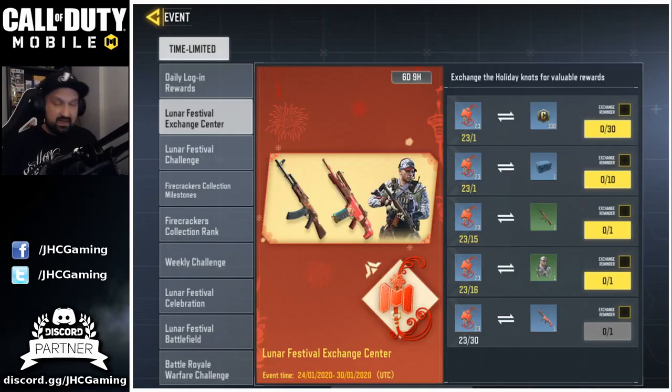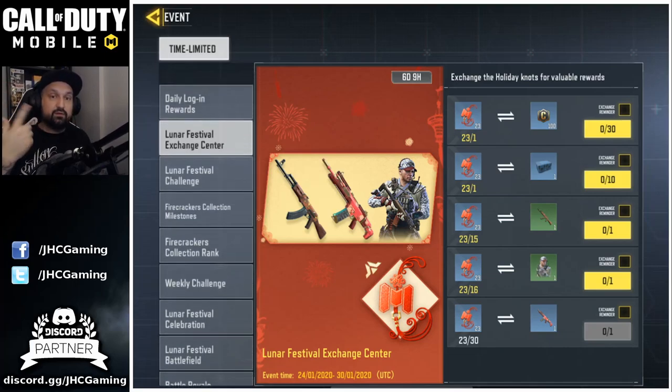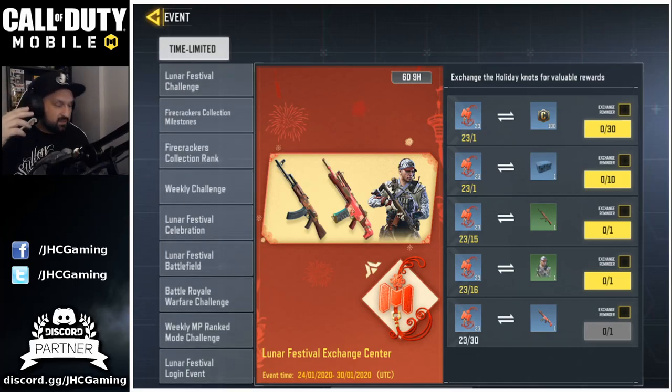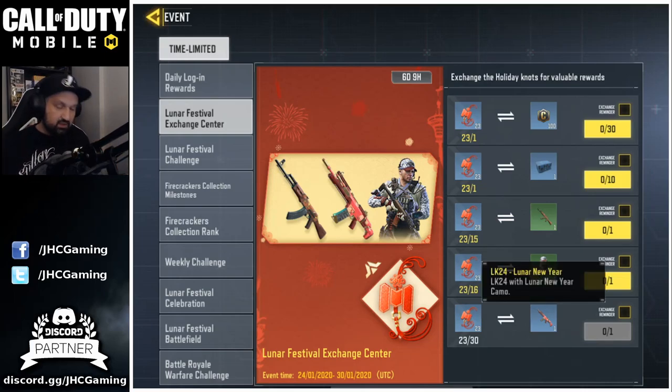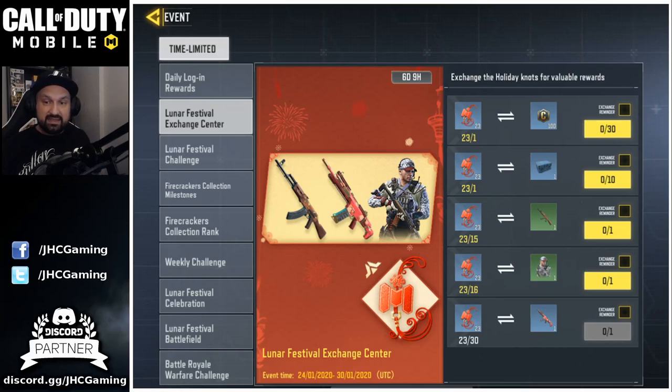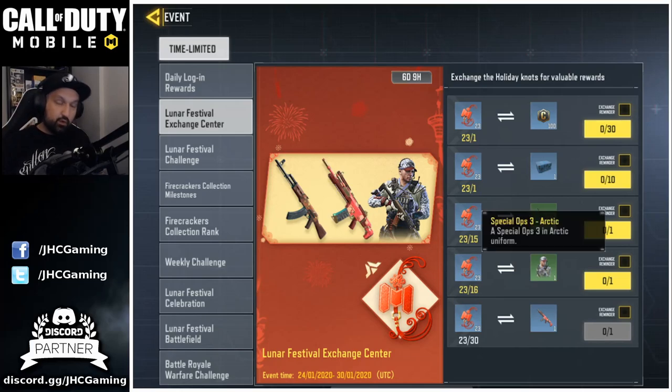For the secondary weapon I'll keep the SMRS because it's very good in ranked, definitely for taking out score streaks. Now, for the event — the questions I see are about how to get knots and what to do with them. If you go to the top of your events tab, there's the Lunar Festival Exchange Center — that's where you go to exchange your knots and get multiple rewards. You'll have to make decisions because you cannot buy everything multiple times.